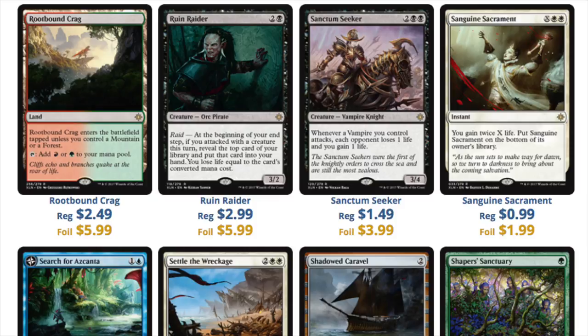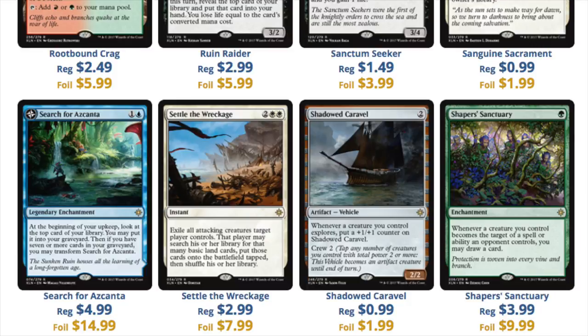Next, we have the Rootbound Crag, and I kind of wish that whenever they add value in a set, if they choose to do so, they put it in the land, because that's the safest place to put it. Just make good land — people will buy the product. But anyway, you have $2.99, $1.49, and $0.99. I'm not saying that this is a bad set. I'm just saying that at this point in time, which is the apex, this is the most valuable these cards will be for 95% of them ever — pre-order on Star City Games — which we can look at the price and we can laugh about. It's not a good sign.